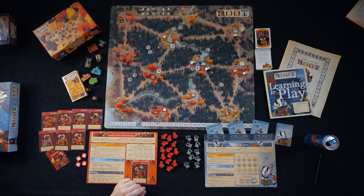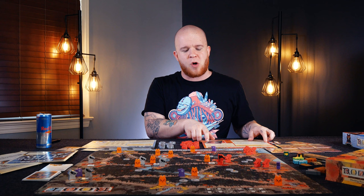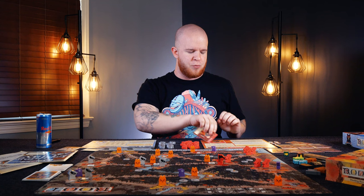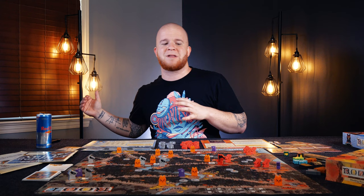Just like any Root faction, your setup guide is going to be on the back of your board, along with a breakdown of your character arc and your win and loss conditions. I'm not going to walk through setup here, but I will note you're going to start with Stubborn on your board. The reason that matters is because Stubborn says: in battle with your warlord, you ignore the first hit you take. That means at the very start of the game, people are going to sweep in and just absolutely destroy your warlord immediately.